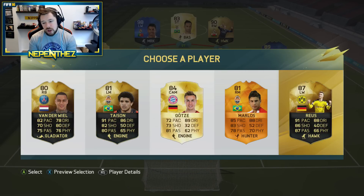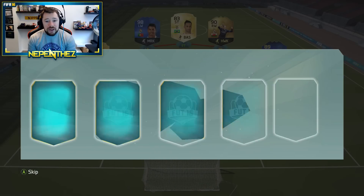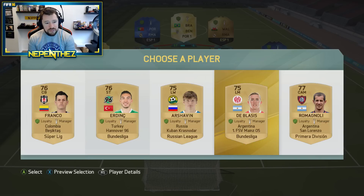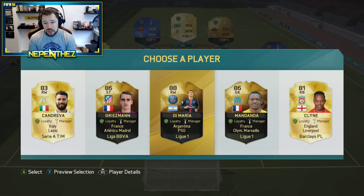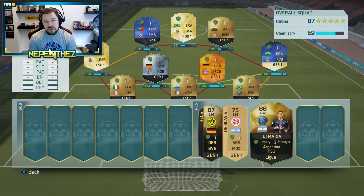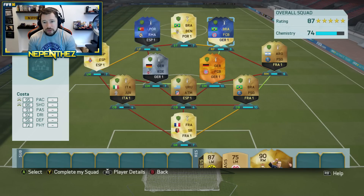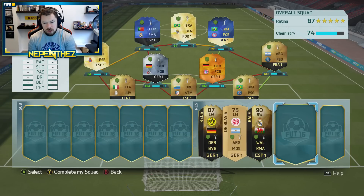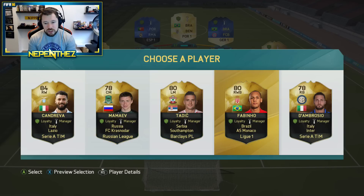We get Marco Reus - I'll take that card, he could be very helpful. I'm hoping for that Lewandowski; if I get that 98 Lewandowski, that would be fantastic. That Di Maria definitely does work - we put him up there instead of Bale, then swap Costa and Di Maria around. Costa is only on six chemistry, but it's better than being on no chemistry. Next up we have Serie A, Premier League, League One, and the Russian League options. We'll take Kandreva there just because we can.